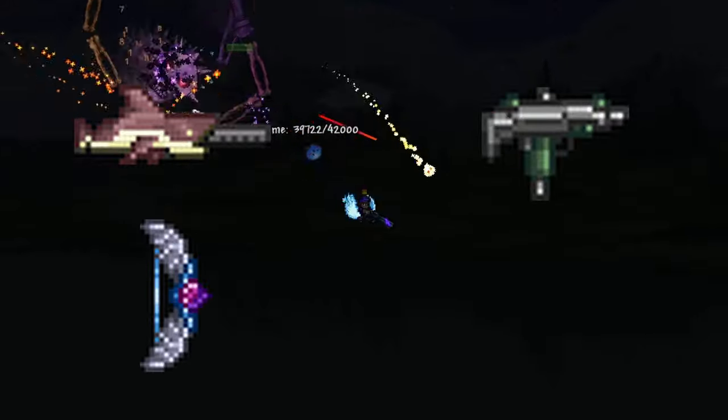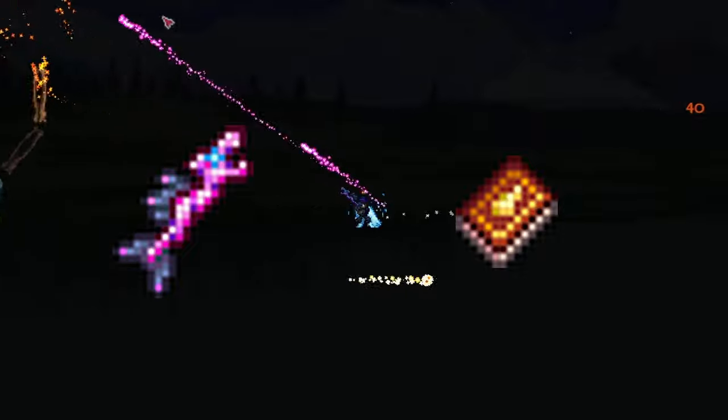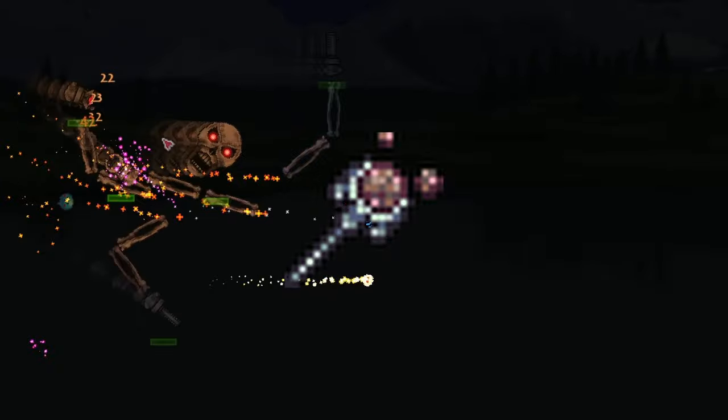The Megashark, Uzi, Daedalus Stormbow, and Onyx Blaster are also great picks for ranger. For magic users, the Crystal Serpent is best. The Golden Shower should also be used in tandem with it to inflict Ichor. Other great picks are the Sky Fracture and Meteor Staff if you've got the Mana Flower and tons of mana potions to use.